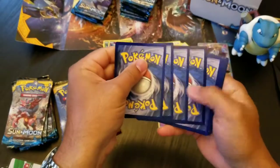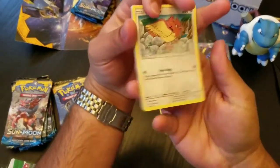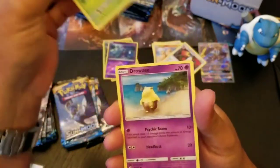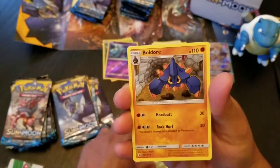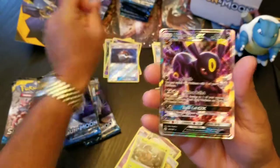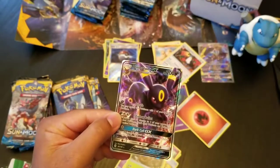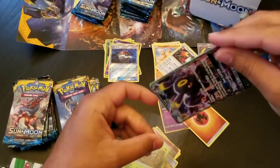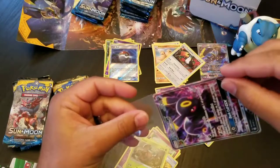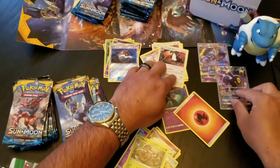I saw a border — I think. Yep. Alright, so here we go. Fire Energy. And here we go — I'm so bad at keeping the border hidden, but that's okay. Grimer, Rowlet, Drowzee, Cutiefly, Boldore, Ultra Ball, Pinsir, Reverse Holo Pokeball, and an Umbreon GX! We were just talking about Espeon, but Umbreon's not bad either. I'll take an Umbreon. Put this guy in a sleeve. There we go — Umbreon, our second GX.